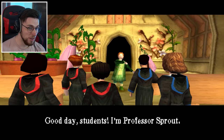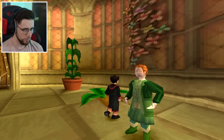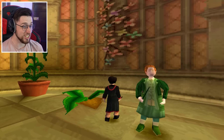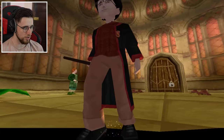Welcome to Herbology - you're just in time. Good day students, I'm Professor Sprout. Let's learn how to cast an Incendio spell. She doesn't even look human. Watch my wand move around the screen and press the symbol - complete each sequence three times. It's going to be really hard to do this while I'm having to look at this face. This could easily be a villain in a puppet combo game - she's got some sort of serial killer look about her.